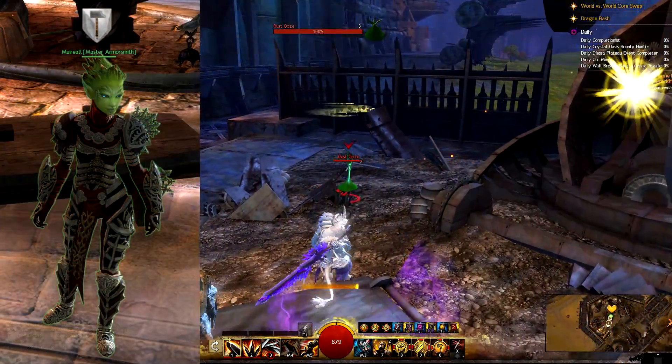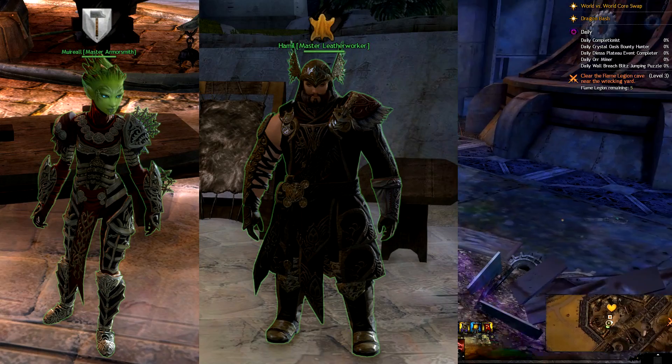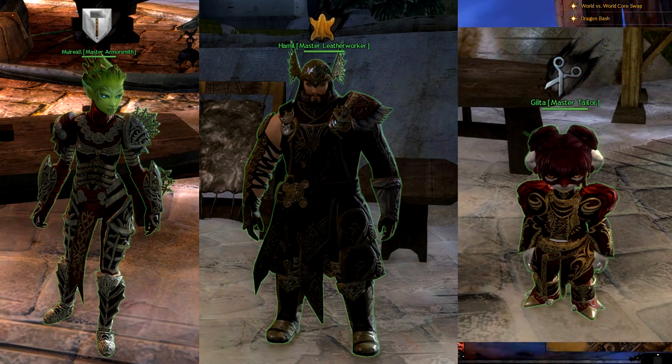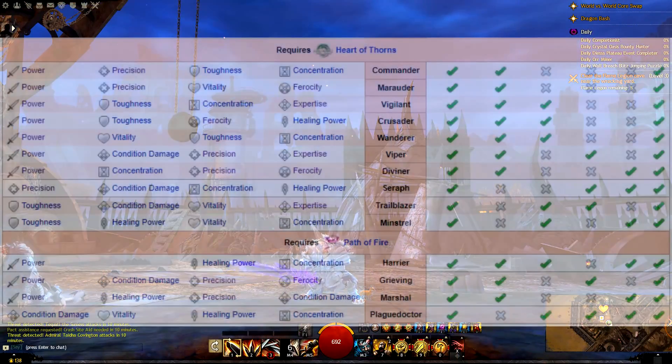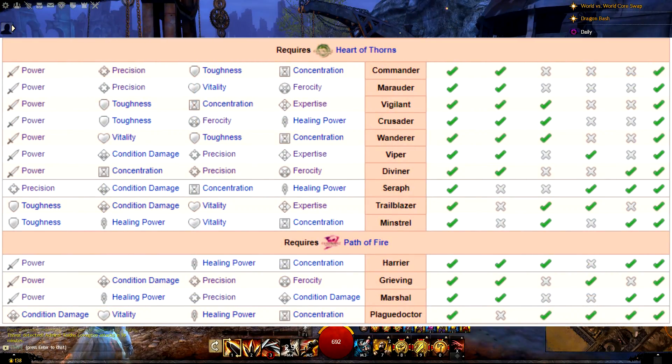On top of this, you need to know the recipes to make the ascended insignia and the ascended armor pieces, which can be purchased using karma and laurels — from the master armorsmith for heavy armor, the master leatherworker for medium armor, and the master tailor for light armor.